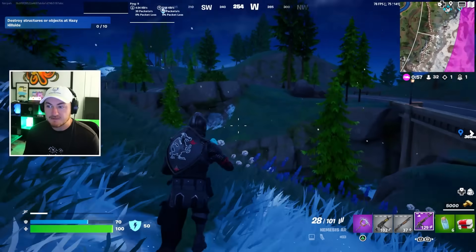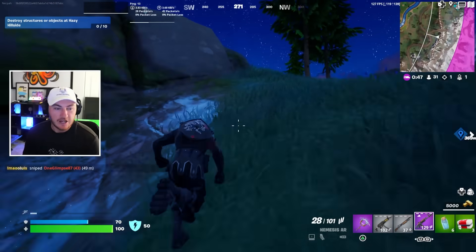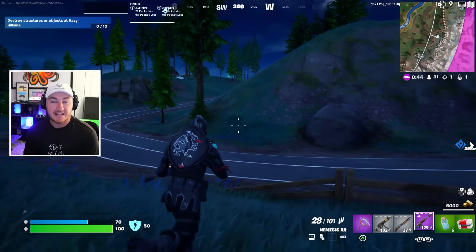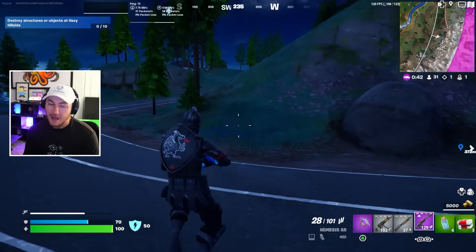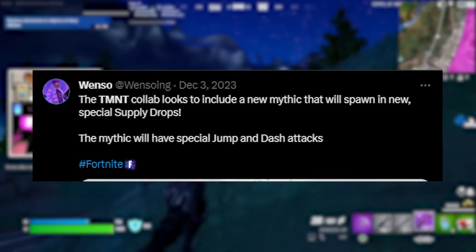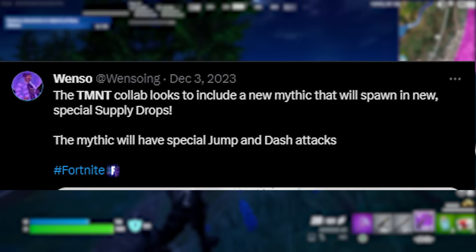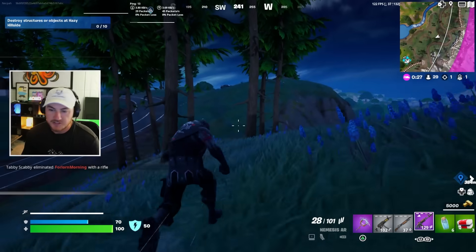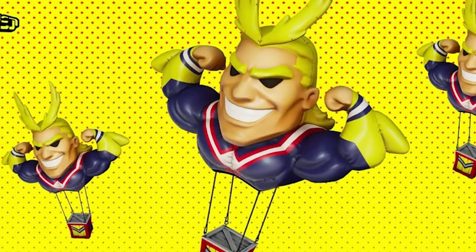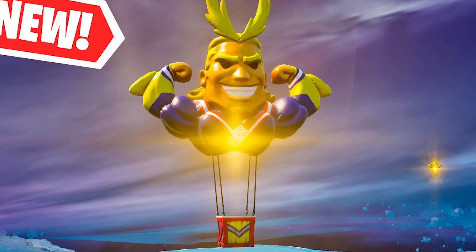This new phase of the Ninja Turtle collab is also bringing a brand new mythic weapon that is confirmed to be coming later this week. It was confirmed by Wenzo back in the beginning of Chapter 5 — this mythic has been in the files for quite some time. He confirmed that the TMNT collab includes a new mythic that will spawn in a new special supply drop themed around the Ninja Turtles, similar to what Fortnite did with past anime collabs where special airdrops were the only way to obtain certain mythics.